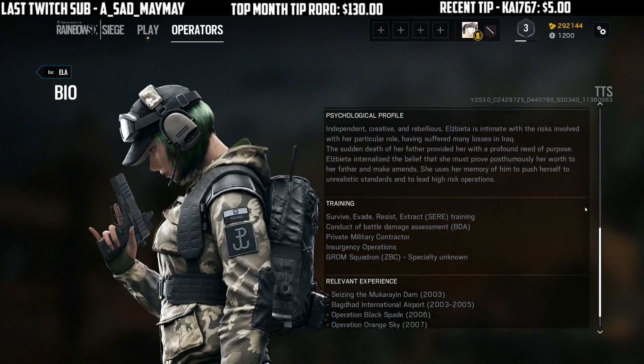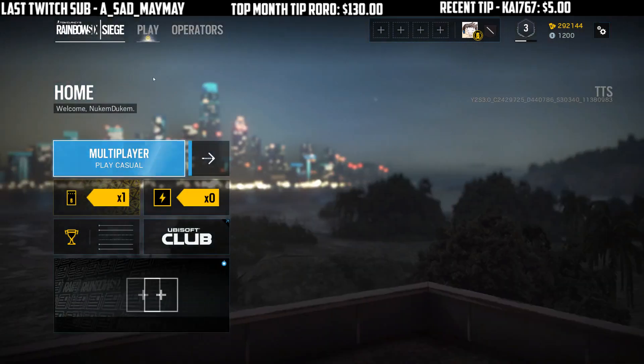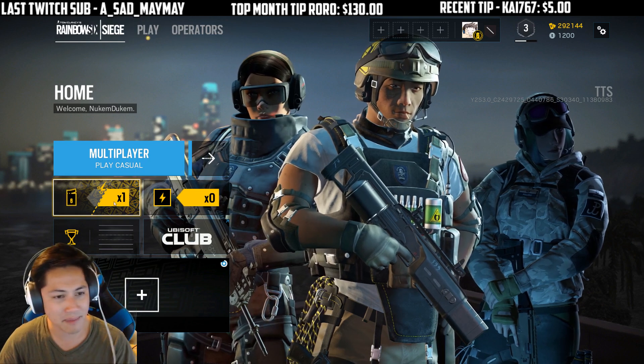Psychological Profile, Training, Relevant Experience, and Notes. Alright, before we hop into Theme Park, I think we should see Alpha Packs. There might be new Alpha Packs, so let's do an Alpha Pack opening.